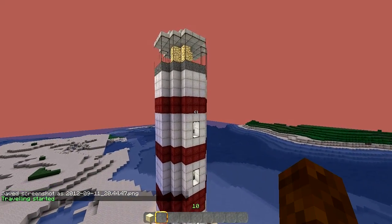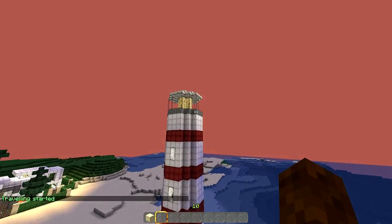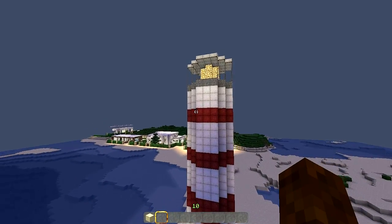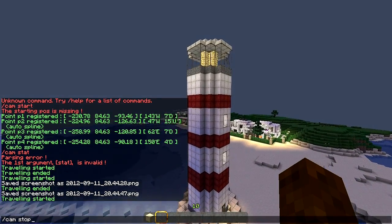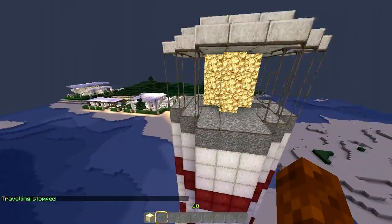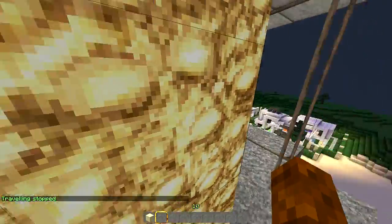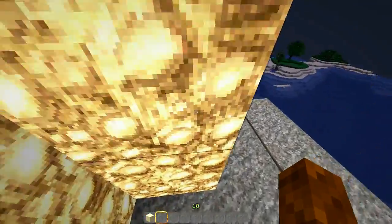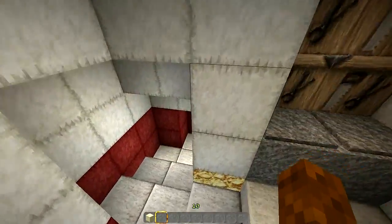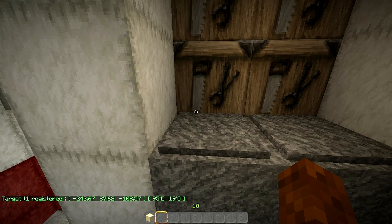If I run it again it looks up and looks at different places — it doesn't look as clean. So if I do 'cam stop' I can stop that. I'll go inside the lighthouse through this little hole I made, and say I want my target view to just be down here in this little worker's room.